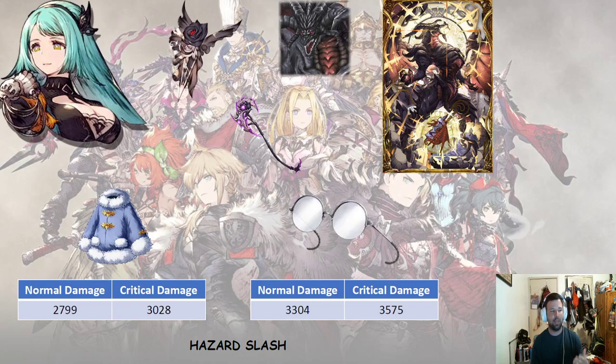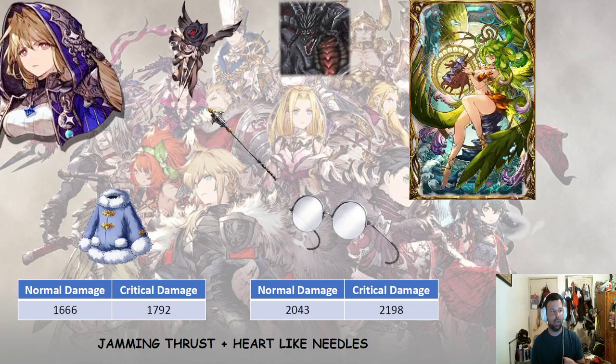With Bahamut and the Galmia Cloak, El Shura gets 2,799 damage, whereas with the extra spirit penetration bringing her up to 60, she gets 3,304 — about a 500 difference, which is actually quite large especially in percentage terms. That's almost half of Rain's HP, so it's quite a useful difference. You can almost take it as a wash since Galmia gives plus 30% magic, but the silver rimmed glasses with extra spirit penetration work really well against Rain. Moving to Mora next — we're going to use Jamming Thrust plus Heart Like Needles. In both cases they have Heart Like Needles, and we're just getting an extra 20 boost with the silver rimmed glasses.